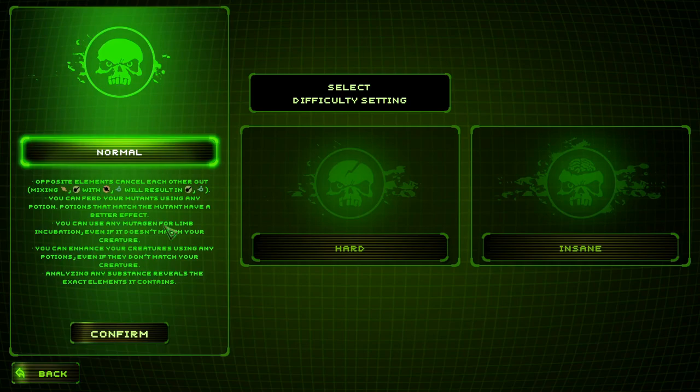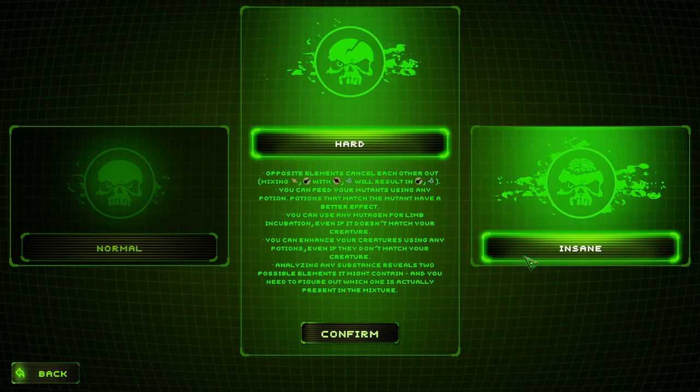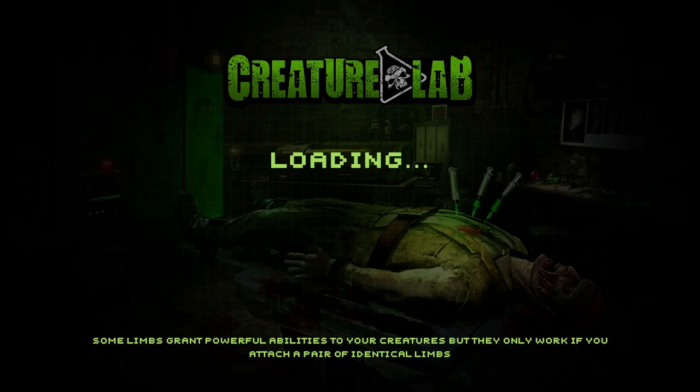This game looks really intriguing. Opposite elements cancel each other out; mixing different icons will result in various effects. You can feed your mutants using any potion — potions that match the mutant have a better effect. You can use any mutagen for limb incubation even if it doesn't match your creature. Analyzing any substance reveals the exact elements it contains. On harder difficulty, potions won't affect the creature if they don't match.